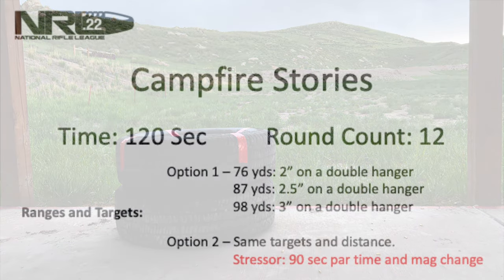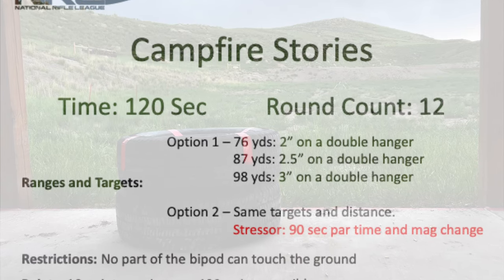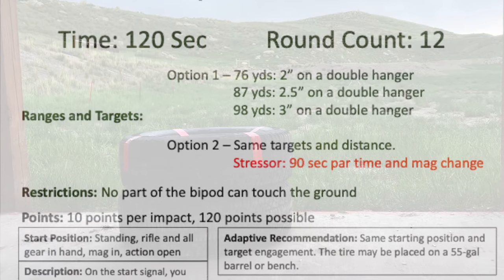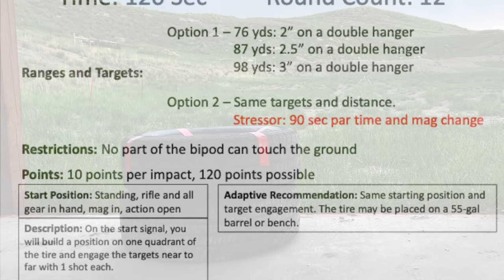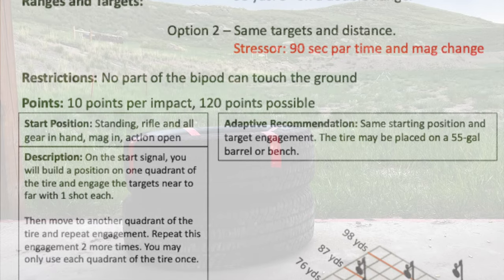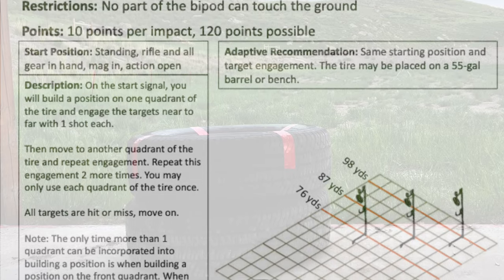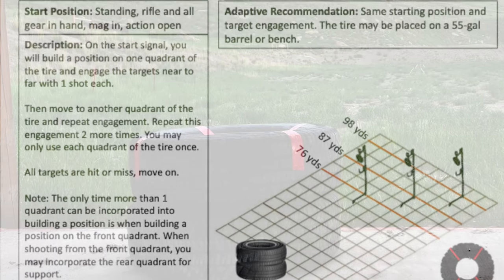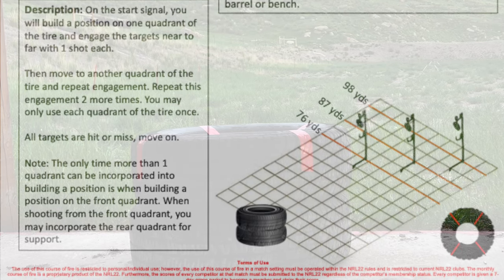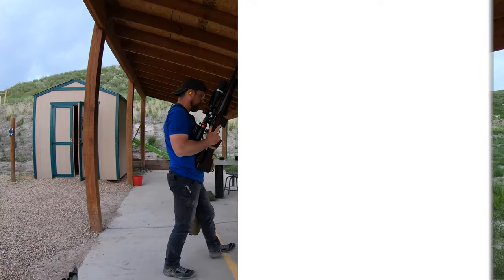Next up we've got 'Campfire Stories.' We have a two inch at 76, a two-and-a-half inch at 87, and a three inch at 98 yards. We're going to start standing, rifle and all gear in hand, mag in action, open. On the start signal we will build a position on one quadrant of the tire and engage the targets near to far with one shot each, then move to another quadrant of the tire and repeat. Repeat this engagement two more times — you may only use each quadrant once. No part of the bipod may touch the ground.